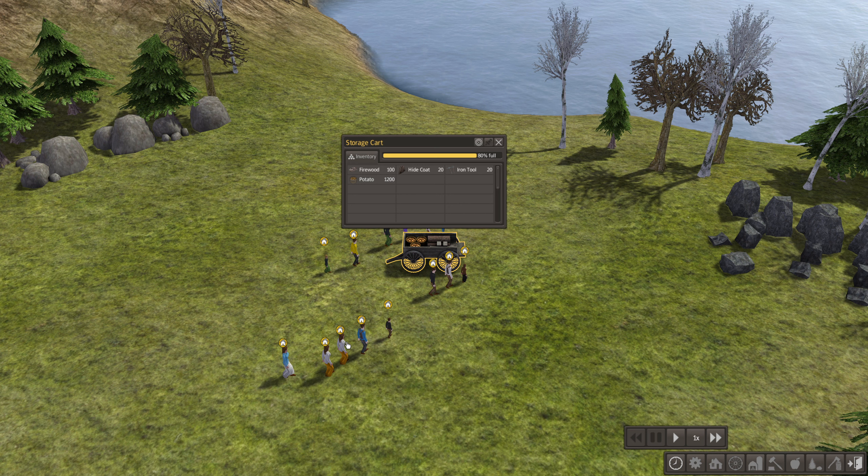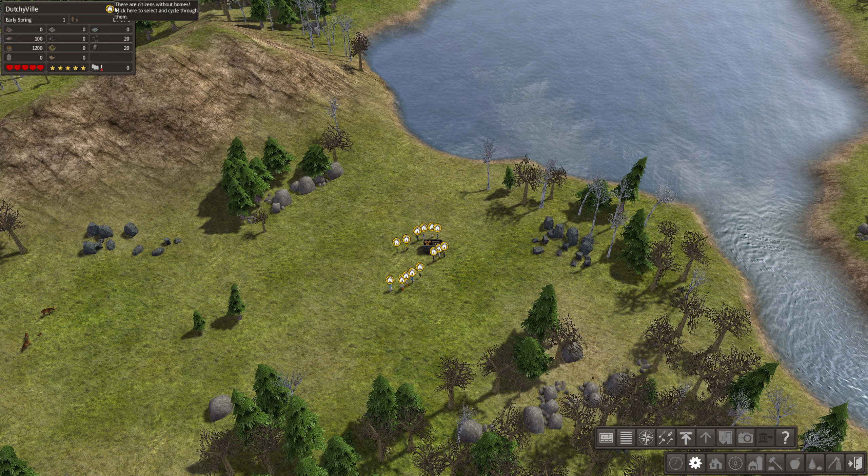When the potatoes are empty we need to get our own food - that's the first thing we need to do. Here is the general statistics about the town: we need 14 houses, we have 14 citizens without a house, 8 adults and 6 children. You can see how much logs, stone, iron, firewood, coal, tools, food, medicine, clothing, alcohol, and textiles we have.